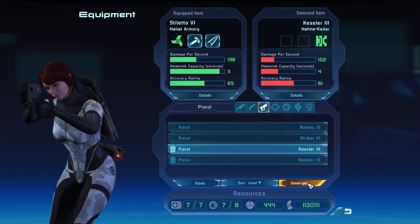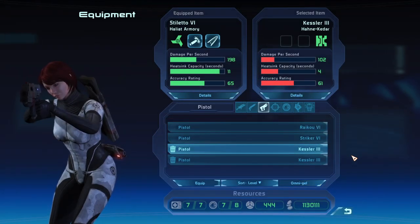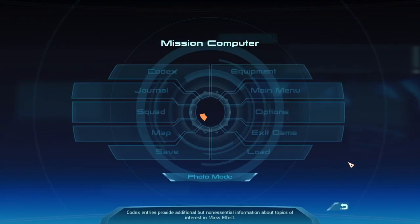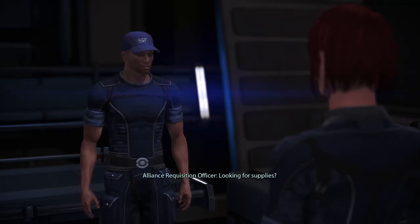You can also, if you really wanted, hit this and go to convert all junk into Omnigel, if you want to mass grind down your weapons, armor, and pistols into Omnigel — so you can apply that to your Mako if you need it.